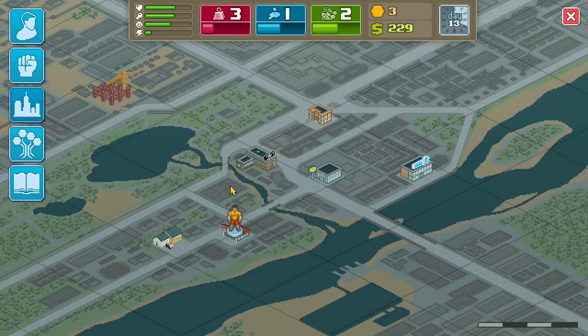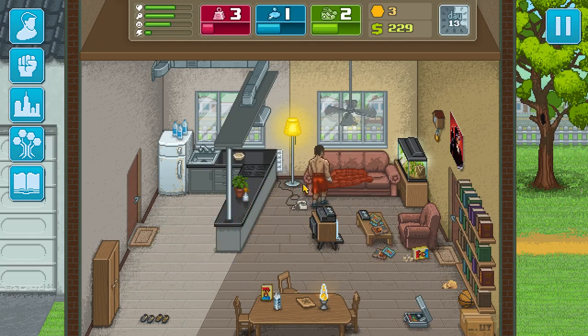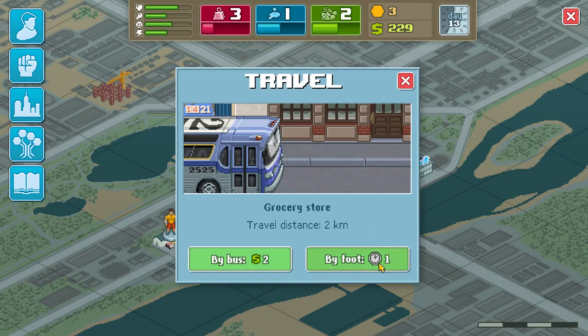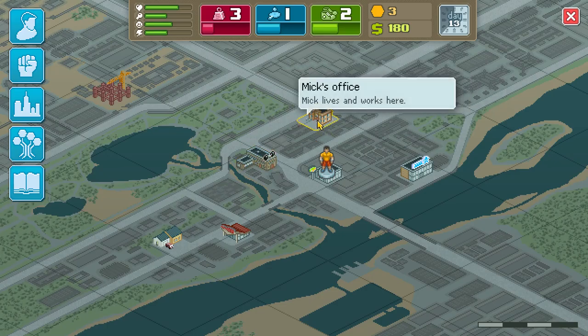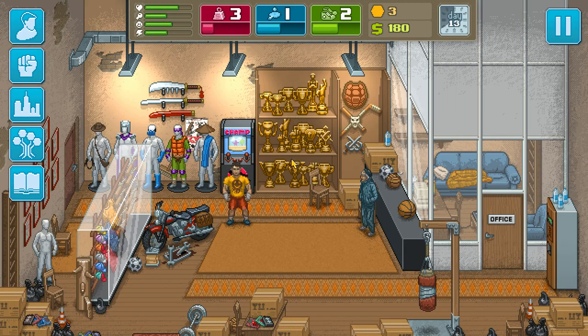I'm going to go back home and rest because my character is sort of tired, so I'll lay down and let him get some sleep. There's also a grocery store here, which is of course run by Apu — a pretty obvious reference for anyone who's seen The Simpsons. I'm going to get some food so my character is stocked up. You also have Mick's office — once again, another pretty obvious reference.